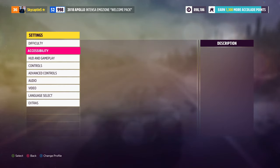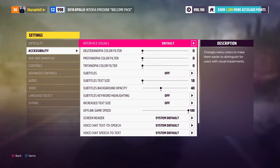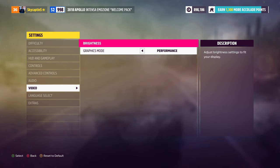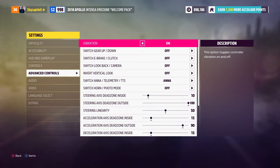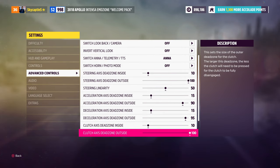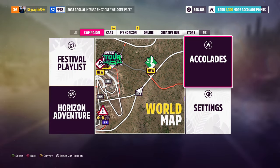There are a lot of different settings for difficulty, vehicle handling, accessibility options, HUD, and gameplay. I personally suggest playing on performance mode, which is 4K60, instead of fidelity mode which is 4K30. The game will restart if you change that setting, so keep that in mind. There are also more advanced controls available if you want to dig into those.